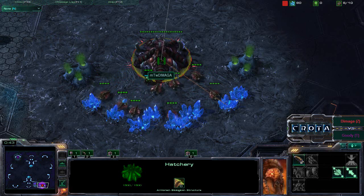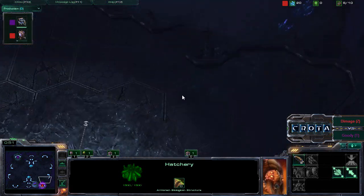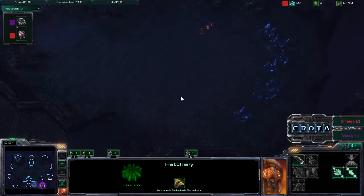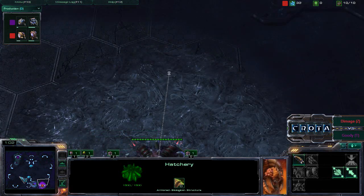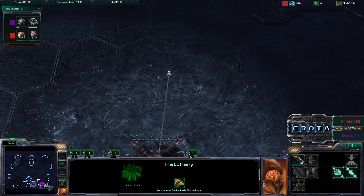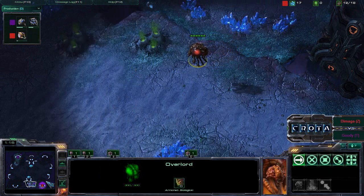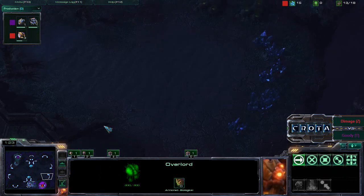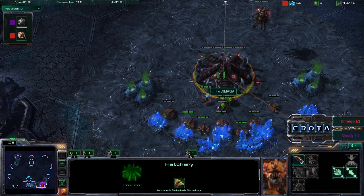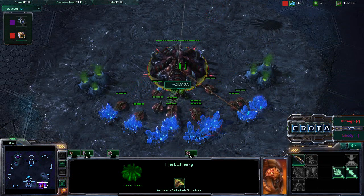Daimaga is now choosing Shakura's Plateau as it is definitely a Zerg-favored map. The reason it is Zerg-favored is because you always guarantee cross spawns — if you spawn on the left side you know your opponent can only spawn on the right side, never vertically, only horizontally. A diagonal spawn gives the Zerg player plenty of time to set up his hatchery on the low ground.